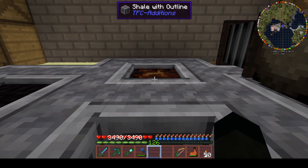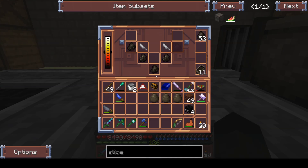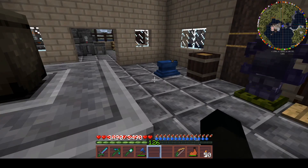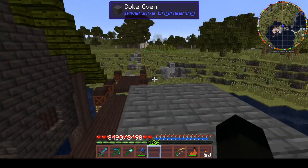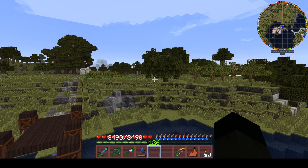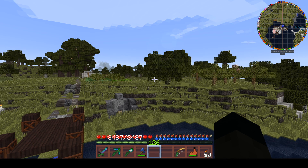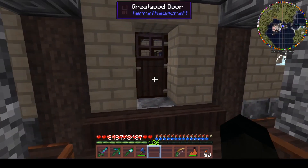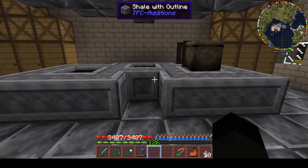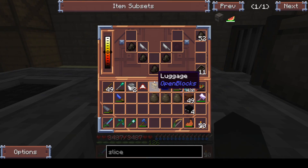Yeah, we're going high tech now! The reason we need a dimensional transceiver is I'm going to want to move my excavator at some point - I need to get some different metals. Gold is always one we're short of, copper we always seem to be running short on. I'd like to find a uranium deposit because that will give us pitchblende and eulorium which will be really useful going forward.